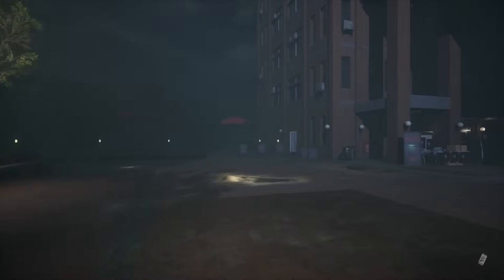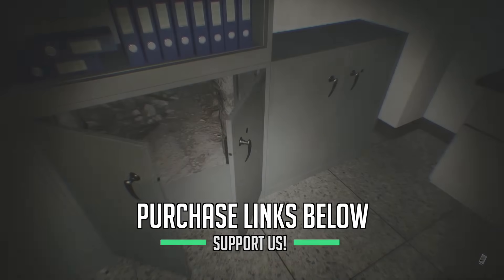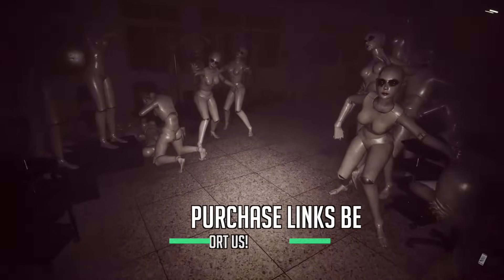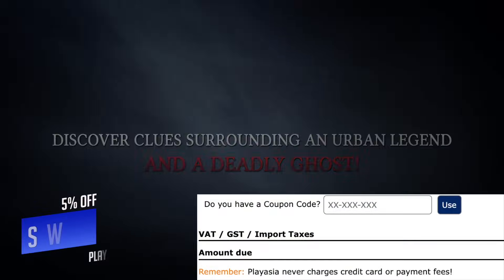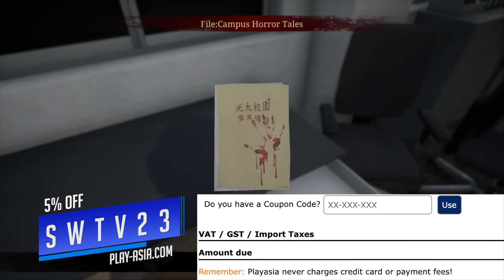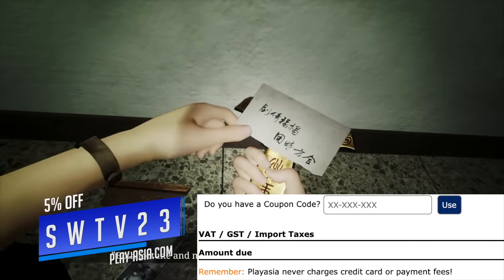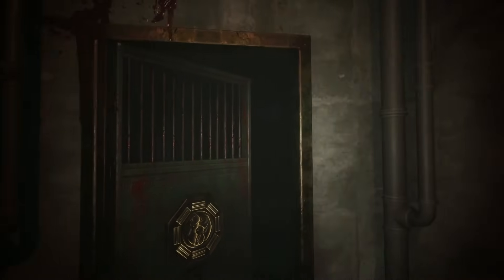If you want to purchase any of these import exclusives in this list, please check the links below in the description. If you purchase something after clicking our link, you massively help support us — you get a game and you help us out at the same time. Plus, if you click our link, we can support you with a pretty swell 5% off if you use our discount code SWTV23 when checking out. Please click the link first — that is what helps us. Thanks a lot.